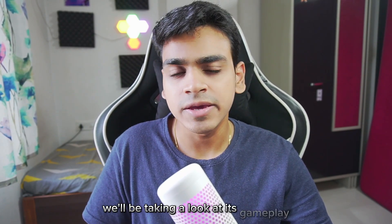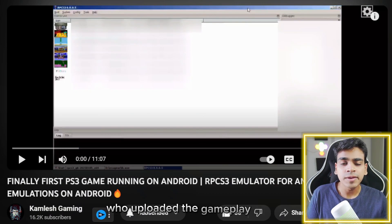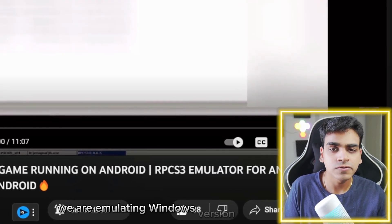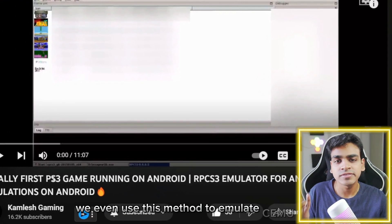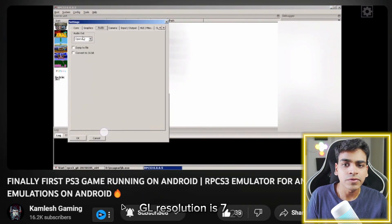In today's video we'll be taking a look at its gameplay. A huge shout out to Kamlesh Gaming — he's the one who uploaded the gameplay of the first ever playable game on RPCS3 emulator on Android through Win Later Android. Basically, we are emulating the Windows version of RPCS3 with the help of Win Later. We've even used this method to emulate Cemu and Xbox simulator. The renderer is set to OpenGL and resolution is 720p.